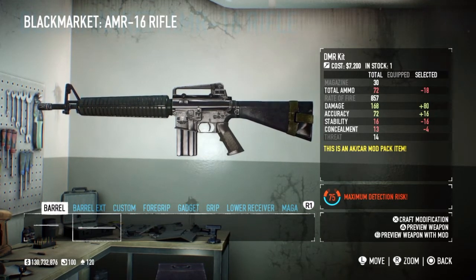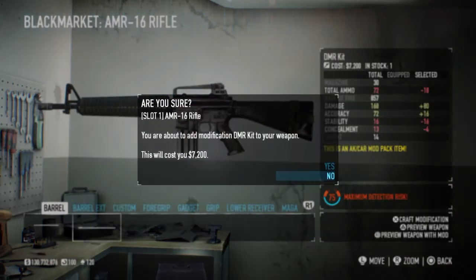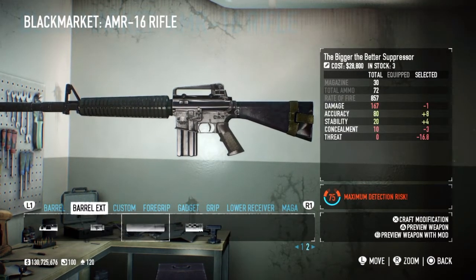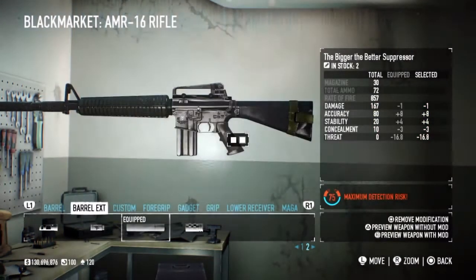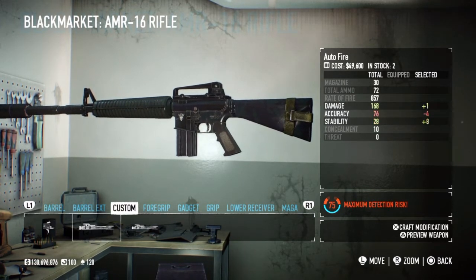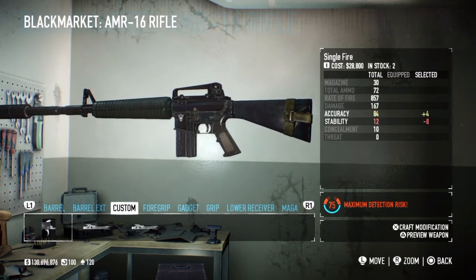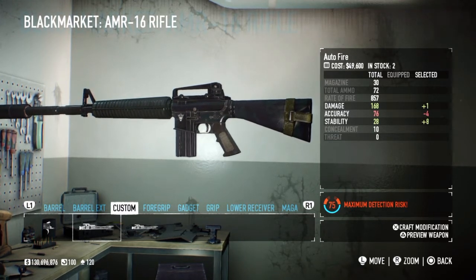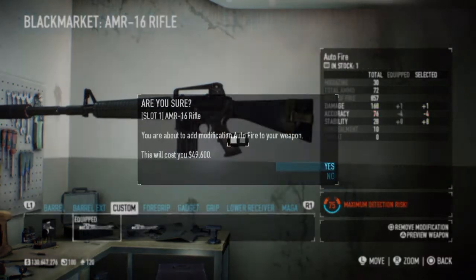On the AMR, you need to collect the DMR kit - that's the first attachment you put on, and it comes with the AK slash car mod pack. The second attachment is the Bigger the Better suppressor. Then you want the auto fire - it gives you eight stability, you lose four accuracy but gain one damage. If you put on single fire, you're losing eight stability. Your main objective with weapons is to get stability, accuracy, and damage as high as you possibly can.